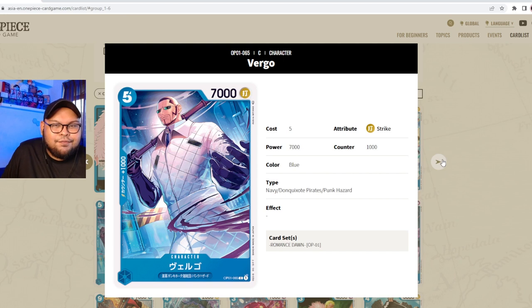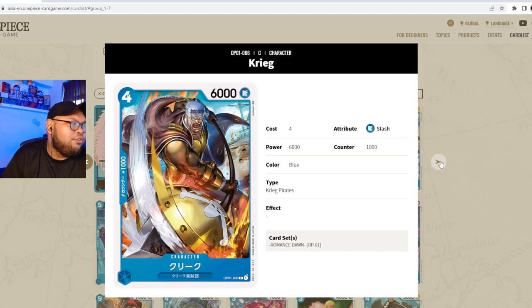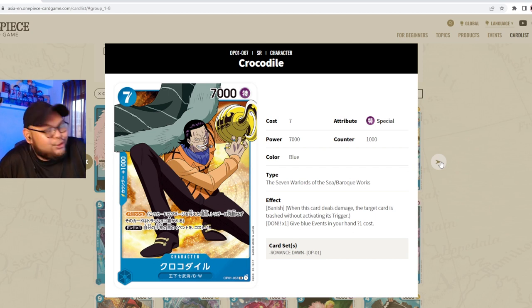We've got a couple of vanillas. Virgo is five cost, 7000 power, counter 1000, part of the Navy and Don Quixote Pirates. Seven thousand power at five cost is quite good — I could see playing one or two. Don Creek is four cost, 6000 power, slash attribute, counter 1000, part of the Creek Pirates. The artwork is pretty lit though.